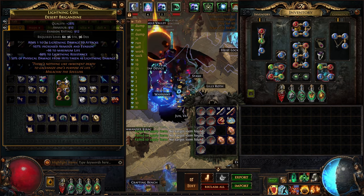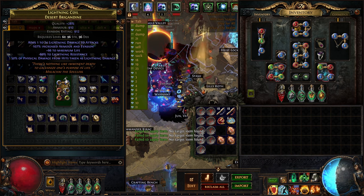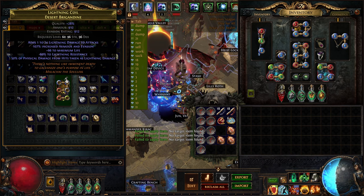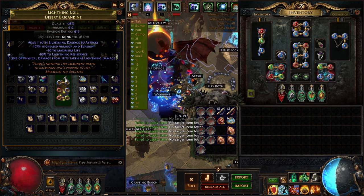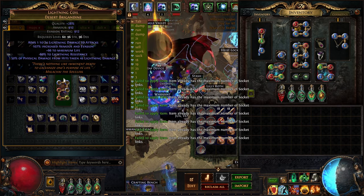I could have 6-linked my lightning coil a lot earlier, but personally I really wanted to do it on my own without buying anything from the trade site — sort of like a pseudo-SSF. But after losing all my fusings, I gave up on that, and here we are. Big gains, and I'm hoping to get the rest of my void zones soon.